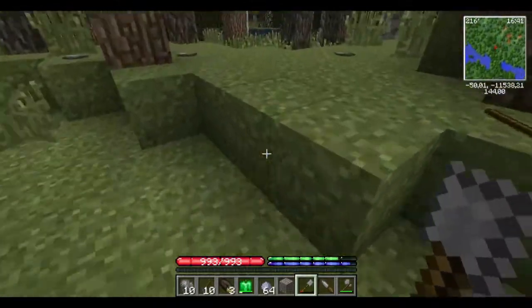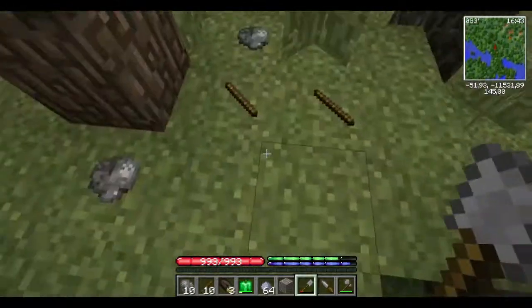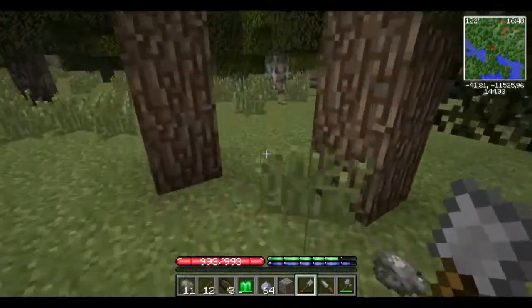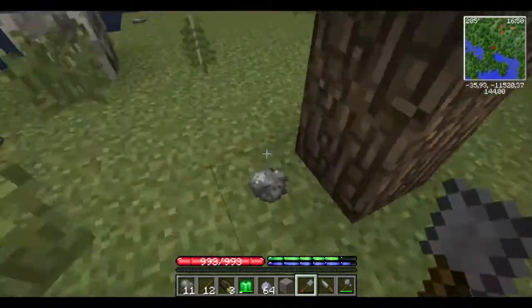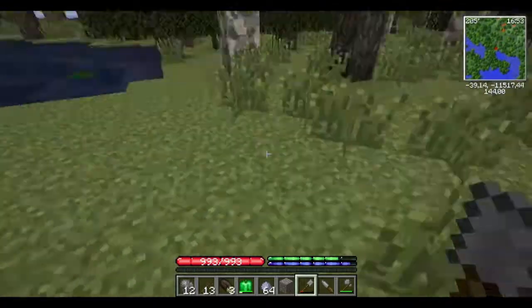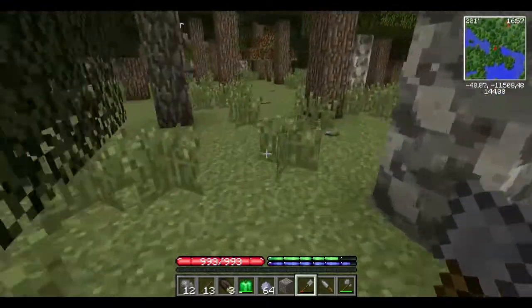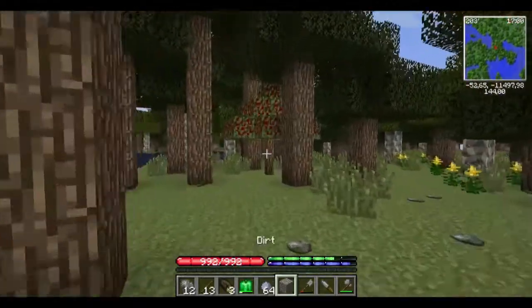The first thing you should find as a mineral is copper - that's the best way to start making tools and weapons. Then you have bronze, and so on. I don't know the rest because I didn't get further than copper in my previous playthrough.